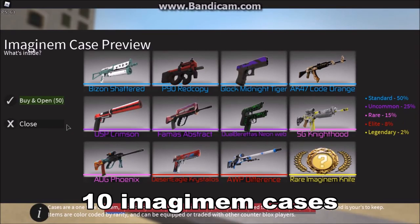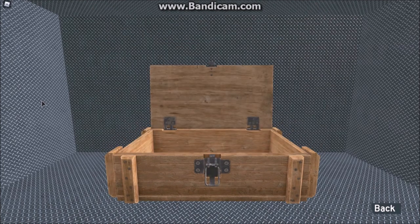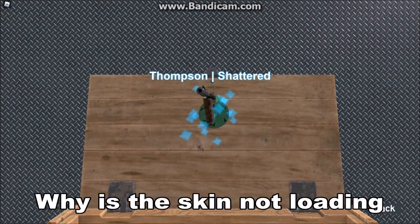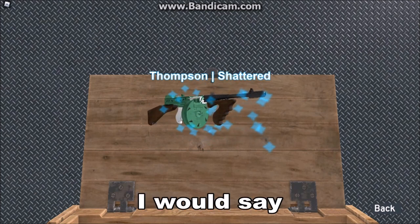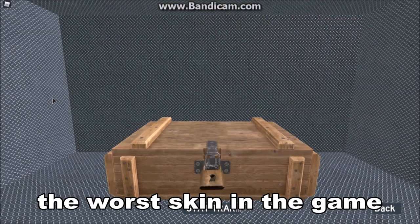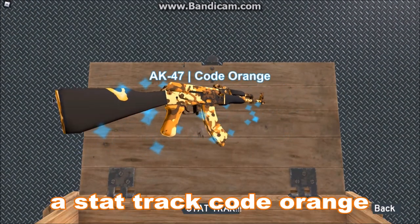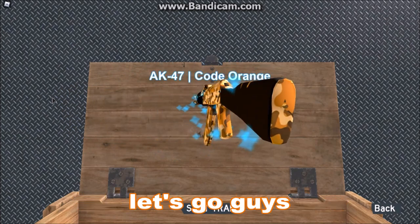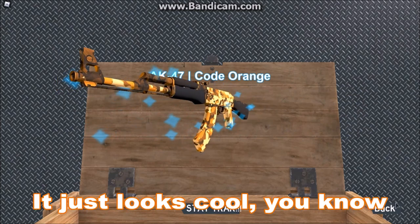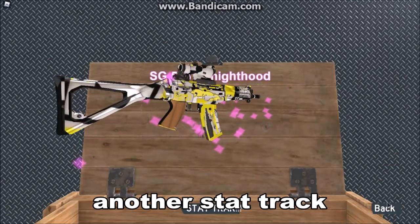Now we're going to open 10 Imagimum cases. First one — why is the skin not loading? I would say this is the worst skin in the game, easily. Oh, let's go — Star Trek Cold Orange! This is 2 million value. I've actually wanted to get the Star Trek Cold Orange because it just looks cool. Ooh, Knighthood — another Star Trek.